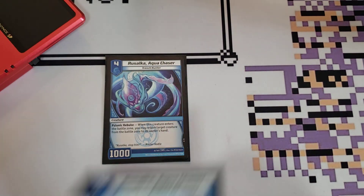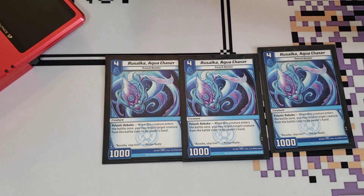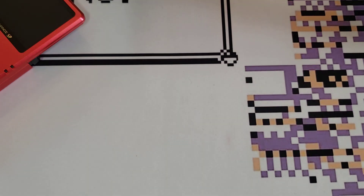Next, we play three copies of Rassalka Aqua Chaser — because of course we do. It is a 4 for 1,000 that, when it hits the field, bounces a card somebody controls. Right there, there's that blue just bouncing things. This will allow you to reestablish some stuff. It could bounce an opponent's card to make them have to play the card again and have summoning sickness and waste another turn. Rassalka's a really good card — I know I show this card off a lot, but there's a reason for that. It's good.